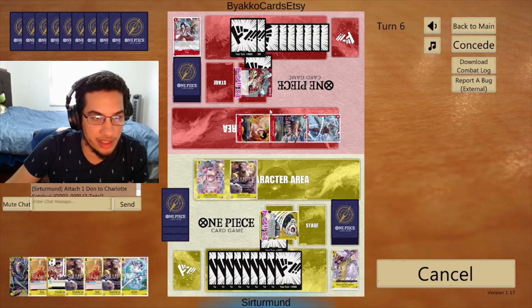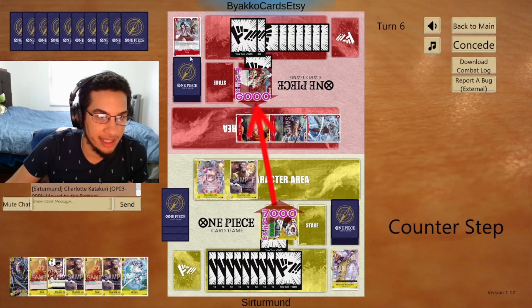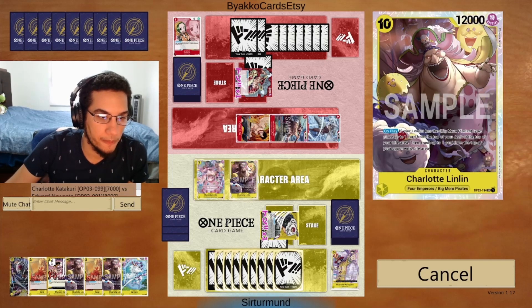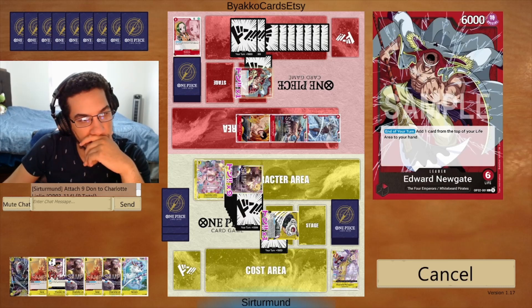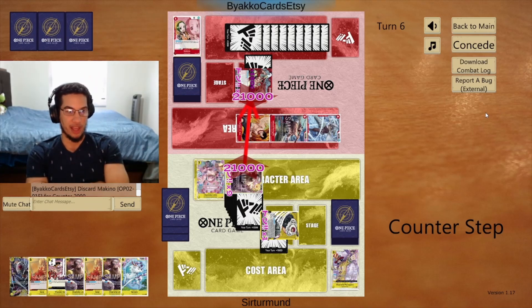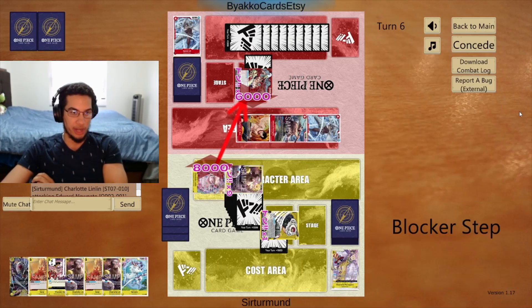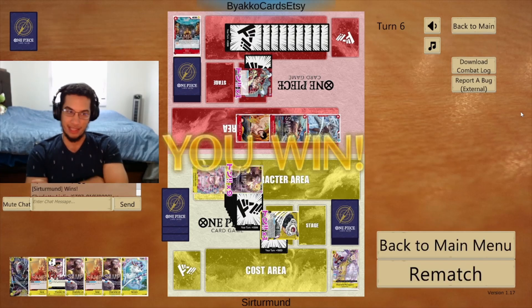Now we go here first. Sure, placing the bottom — doesn't matter. This is eating up a 2K counter, and then we go everything on the Big Mom. There shouldn't be a way to stop this. Even if they do, they have to have another counter. Do we lose next turn? I don't think so. The opponent has to spend another 2K here and another card, and they don't have it.